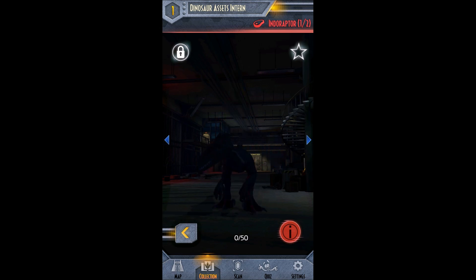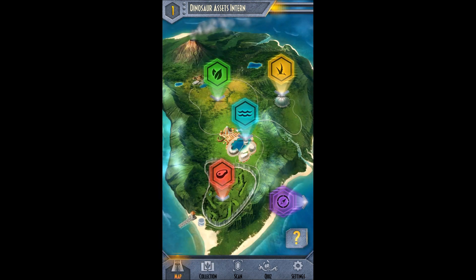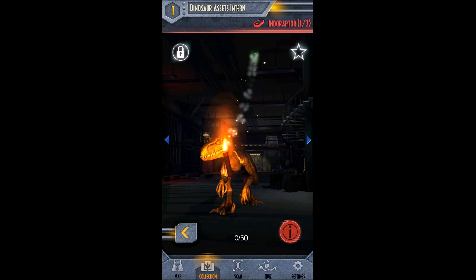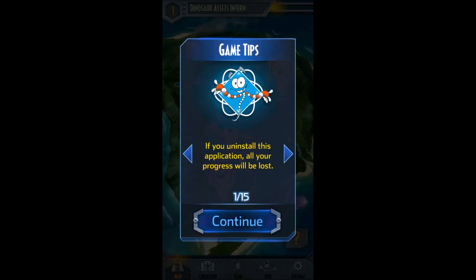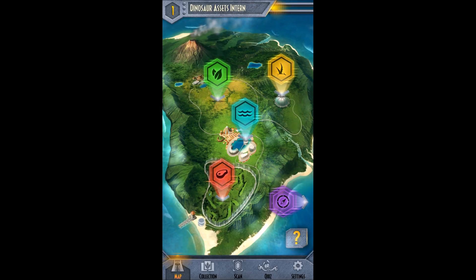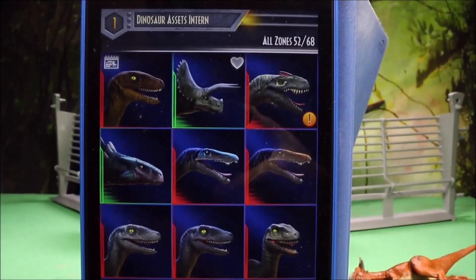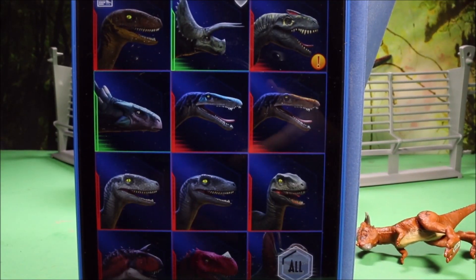Oh wait — yeah, I bet we're getting the Indoraptor. I did not see one on there, but it's gotta be a new Indoraptor — I mean, they're not gonna just not give us an Indoraptor. So let's go ahead and check out the ones that we already have. It says we have 52 of 68 dinosaurs. Let's go ahead and check out our collection. If you've been watching my videos, you've got all those too, because I took pictures of all their scan points.